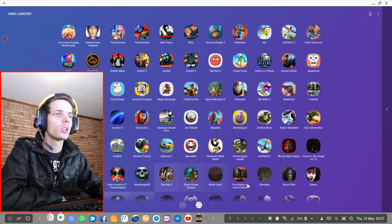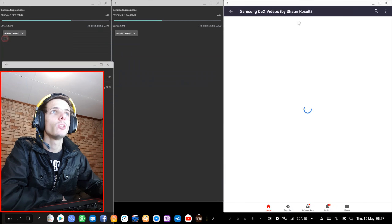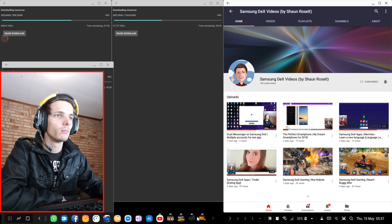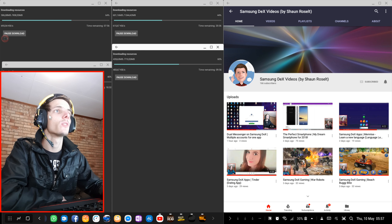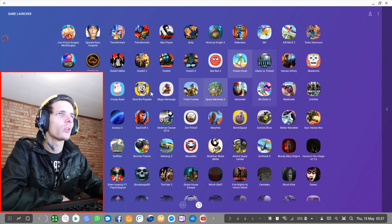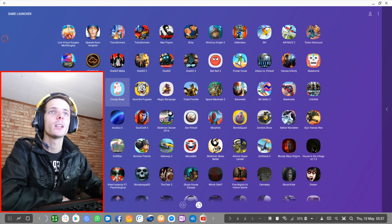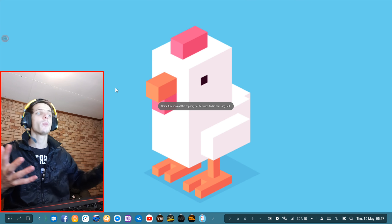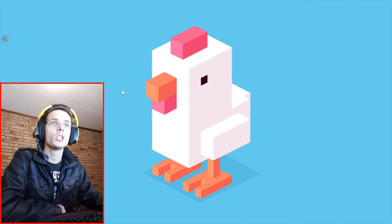I'm going to go to the Game Launcher. Just now I am busy downloading a bunch of different stuff in the background, so my phone might be slow, but I think it will not be slow because Crossy Road is basically a very tiny game. Let's look for Crossy Road — I saw it here, here it is. I'm going to say open. Okay, so far so good. The game opens up in full screen, which is what we do want.